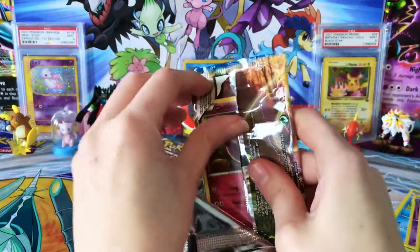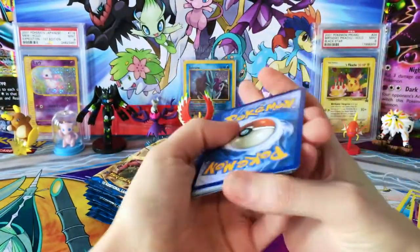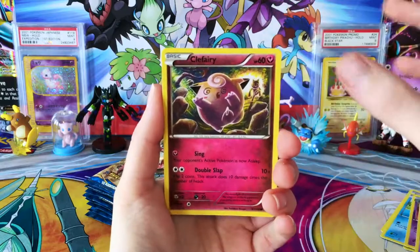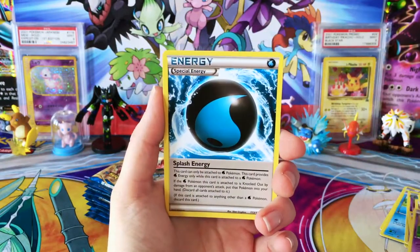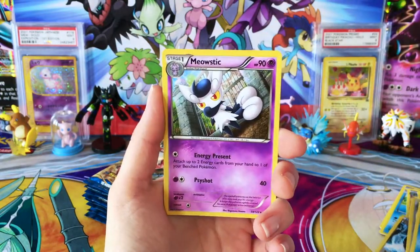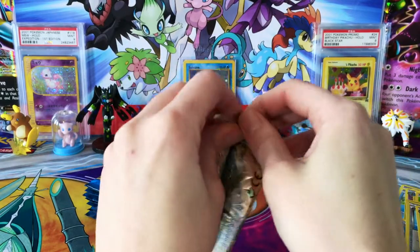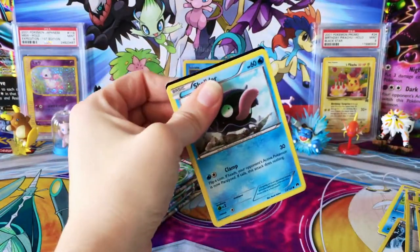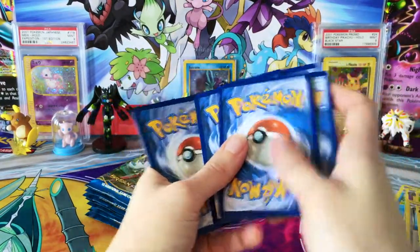Move on to our next pack — hopefully we're gonna have some good luck. Now these came from the individual cardboard blister packs and not from a booster box, so it'll be interesting to see what this is like. We have a Reverse Scropey and a regular rare Meow Stick. Hoping we're gonna get something good in here. If not, I'm just gonna have to go ahead and get more packs down the road — or maybe get a booster box. What do you guys think about that?